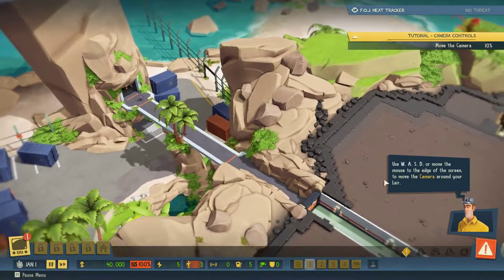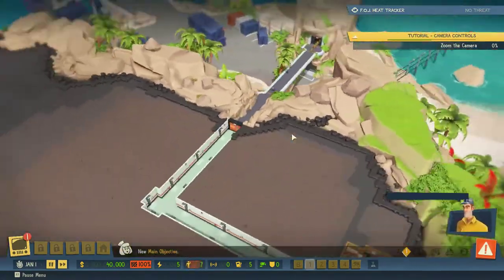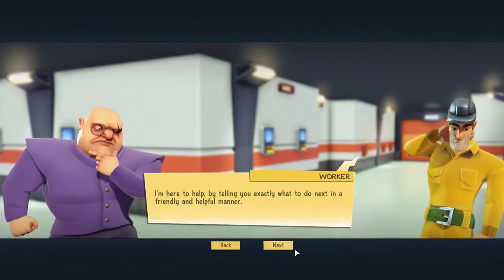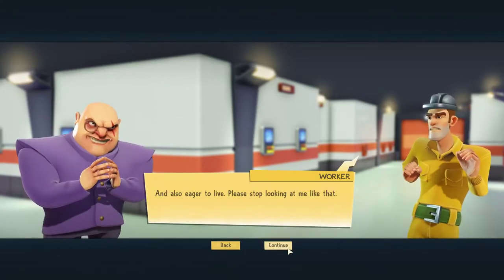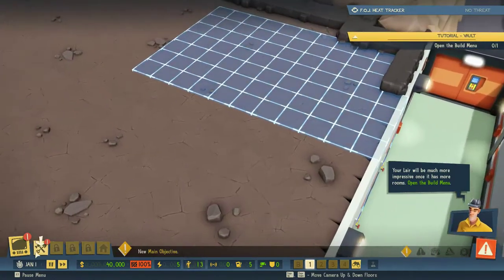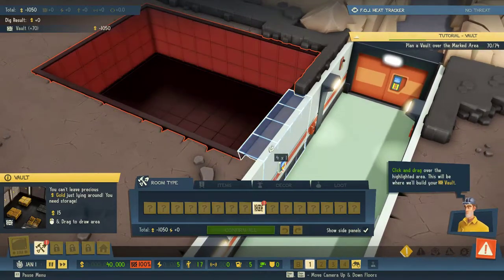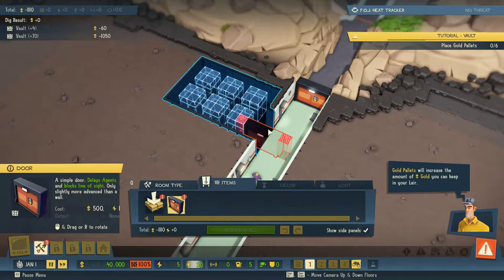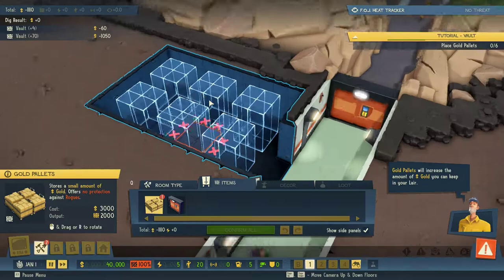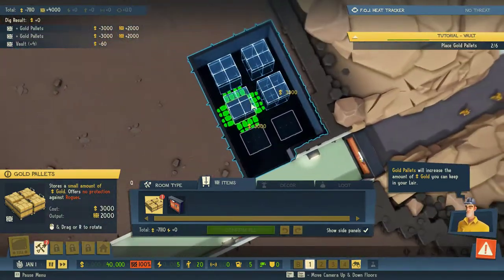Use the camera controls to move the camera around your lair. Use the rotate controls to rotate the camera. Your lair will be much more impressive once it has more rooms. Open the build menu — you need a place to store your gold. Select the vault icon. Gold pallets will increase the amount of gold you can keep in your lair. So we're just going to be following the tutorial along for the beginning.